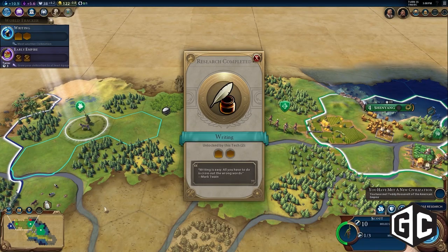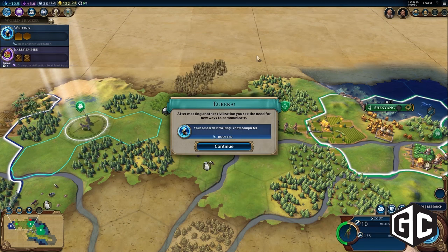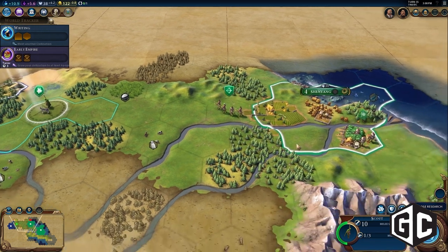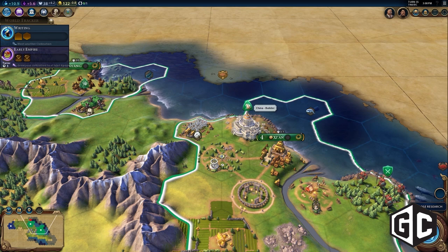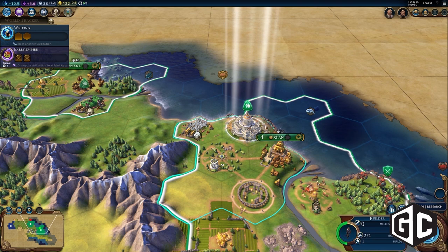We're also changing how builders operate in Civ VI. We want to make the decisions about your use of every single tile to be important. We don't want an automated system where the game chooses where your improvements go — we want players to be thinking about that. Workers no longer exist; they're called builders now. Builders have a certain number of charges, which allows them to go to a tile and instantly build an improvement there, which is very helpful when you're planning out the layout of your city.